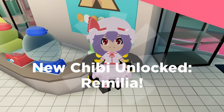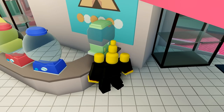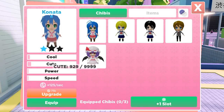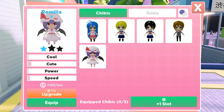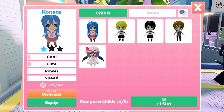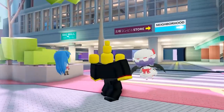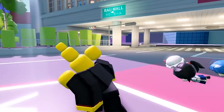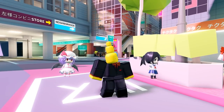Oh, we got her! It's Remelia! They have stats - speed, power, cute, and cool - which is cool. I have no idea what the star means. One did upgrade - oh, the star is the upgrade level! That's cute!